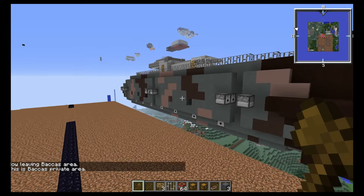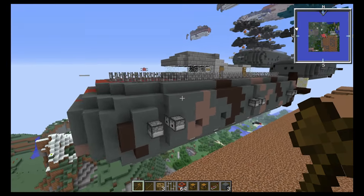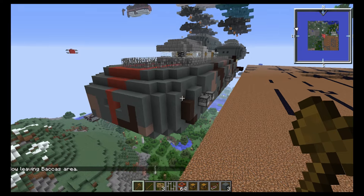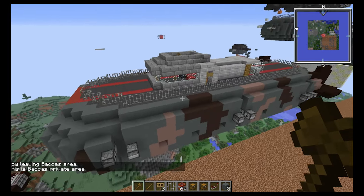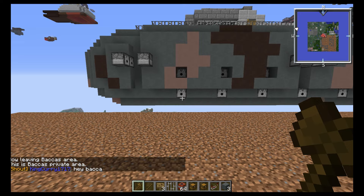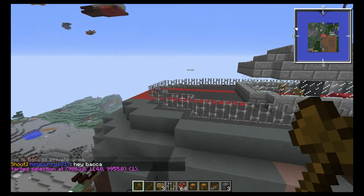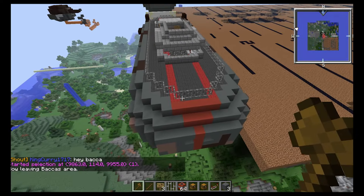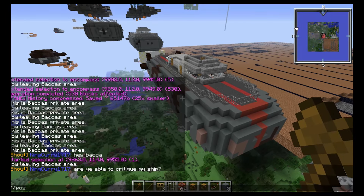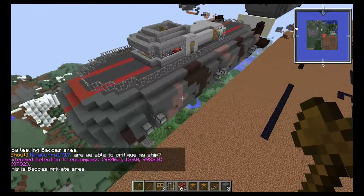So here we are on the build server, and this is a ship I recently completed. It is an armored cruiser. It's an airship type, meaning it's the fastest you can get in an airship-type vessel — just small enough that it does not count as a medium airship and is therefore faster.